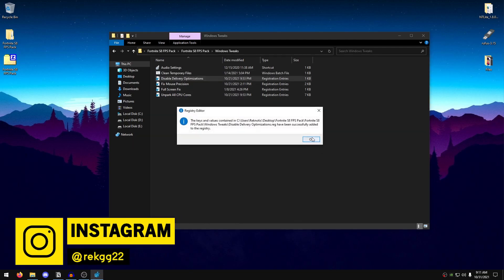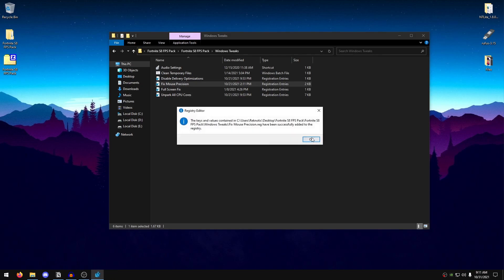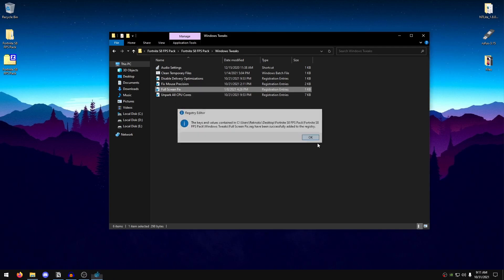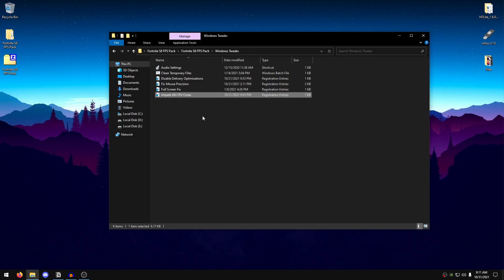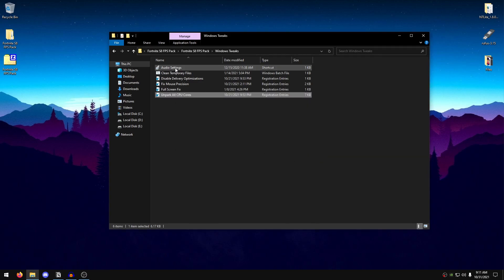Apply 'Fix Mouse Precision' to help with mouse input delay — double-click, hit Yes, hit OK. Apply 'Fullscreen Fix' — double-click, hit Yes, hit OK. Then unpack all CPU cores — double-click, hit Yes, hit OK. Now we move on to the audio settings.